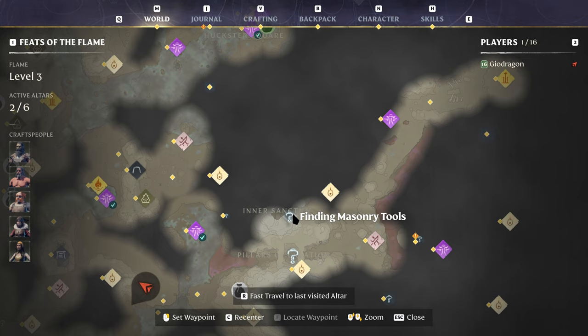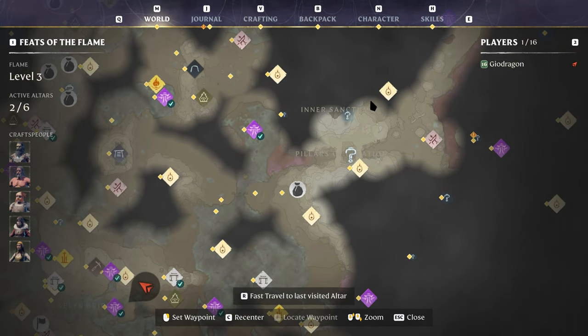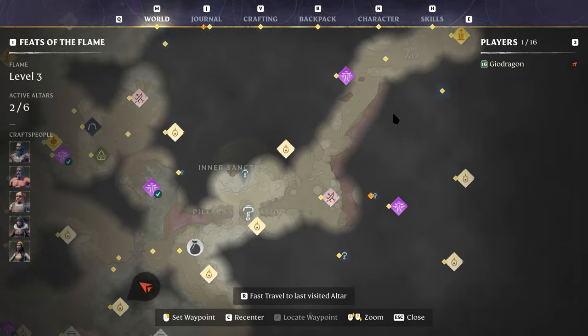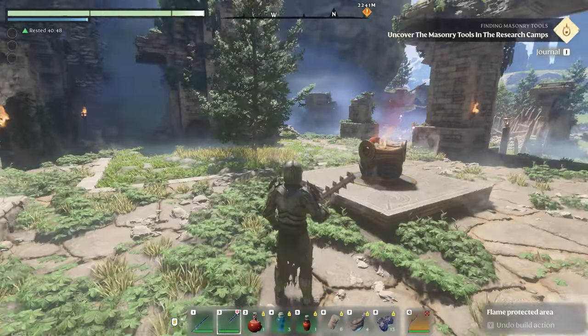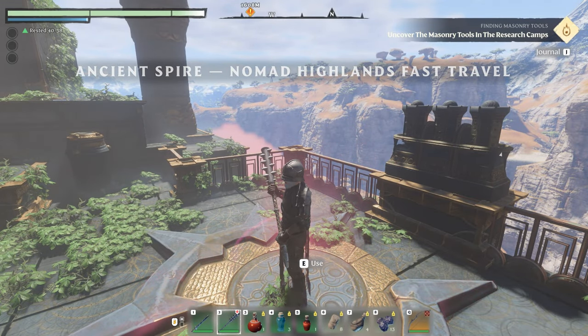The location for the quest is towards the Nomad Highlands in the Pillars of Creation. The shroud leading up to this area and in the area is level 4, so I suggest upgrading your flame to level 4 so it'll be easier to access the area. But if not, you can always go to the mountain beside it — there's no shroud and you can dig up the mountain, which is what I did.